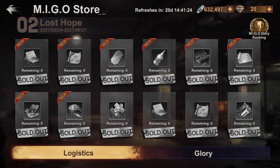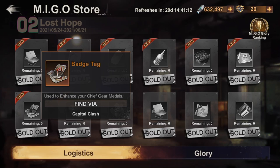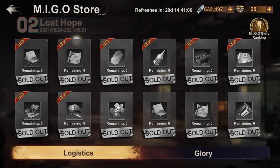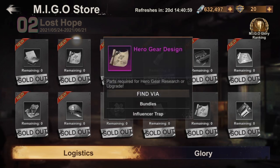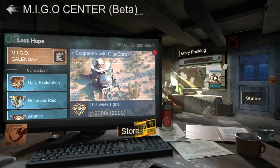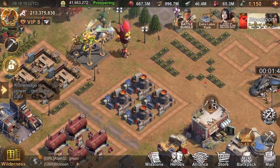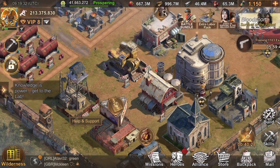If you have the opportunity to spend Migo information on one item, it should be tactical gear designs. Don't go for budgets, don't go for mercenary influence — just go for tactical gear designs with all the Migo information you get. Once you've bought all of them, then you can move on to the next — for example, hero gear designs can also be a good investment because these are very rare. But for tactical gear designs they are super rare, so first invest in tactical gear designs and then in hero gear designs. Don't get caught up with battle power — get caught up with making good investments and good decisions.